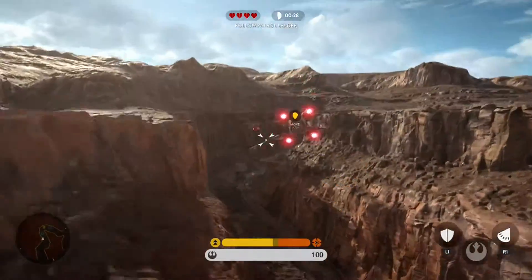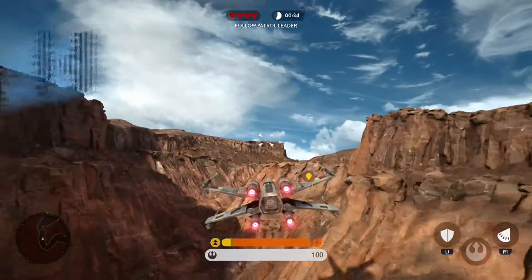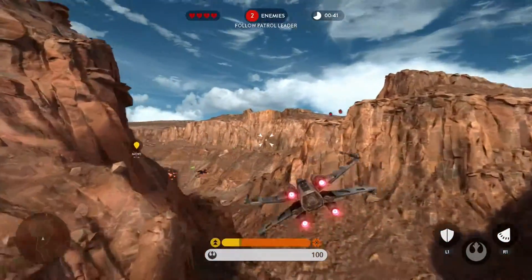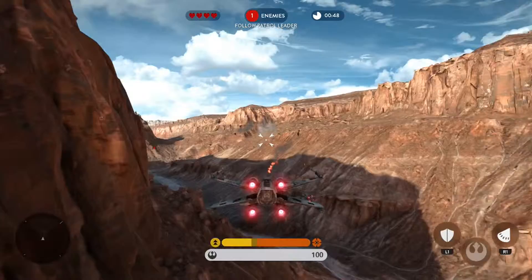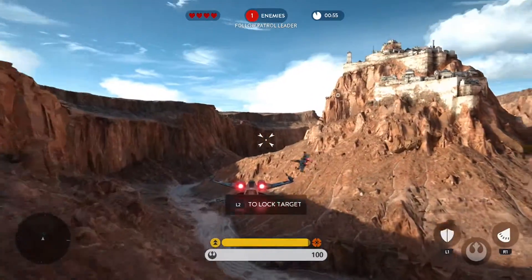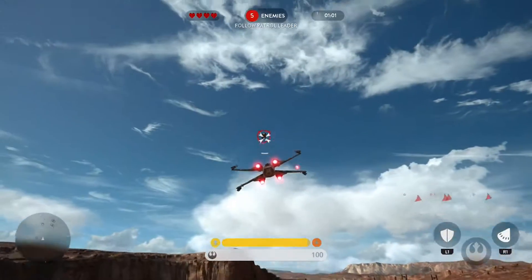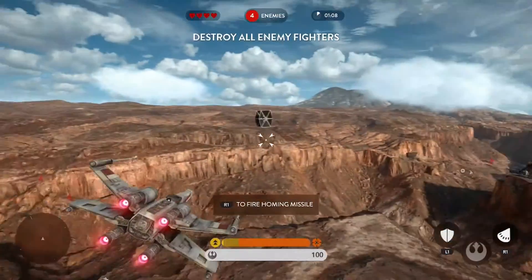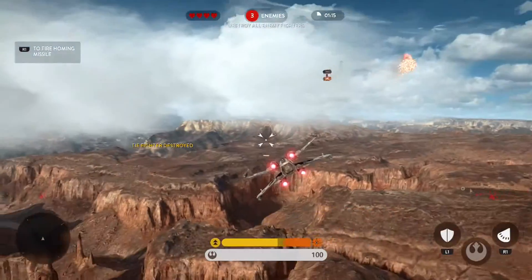Whoa! The controls might have to — whoa! Bam! That was close. He's on my tail! We got TIE Fighters. Got one! Oh — canyon wall. Use your targeting system to lock on the enemies. We're picking up more targets! Whoa! Take them out! Alright, where are they at? There's one! No!